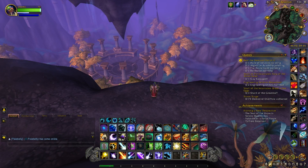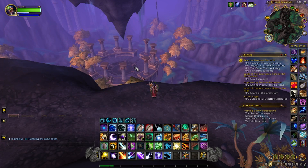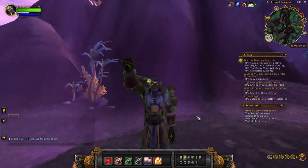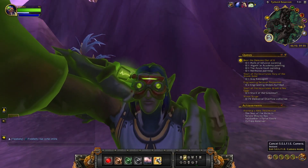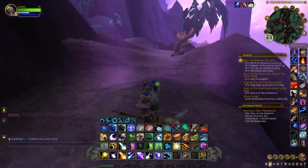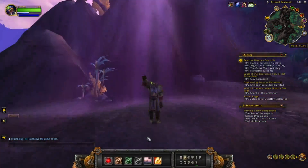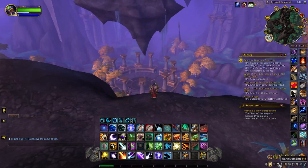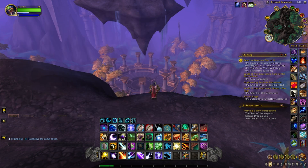The next location is Tierhold Reservoir, right outside Valdrakon and overlooking the little colosseum there. There goes our purple light — looks like we're just off, let me adjust. Looks like we're right in it now, and there it is — got credit for it.